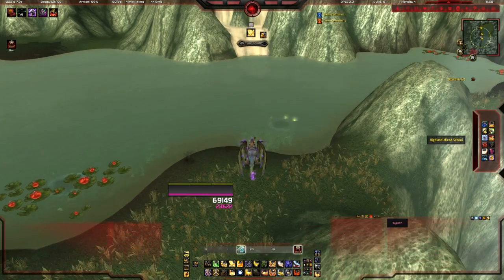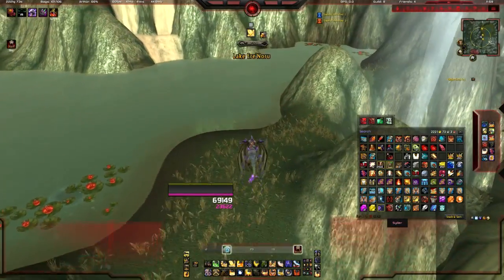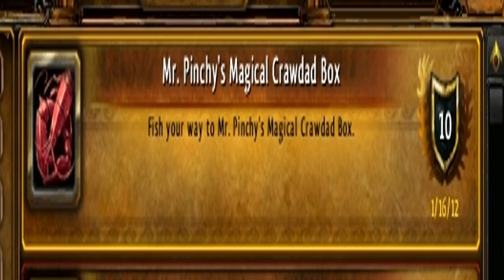To get this pet we want to go to Terokar Forest in Outland. You'll need flying as it's on a raised area. You'll also need fishing for this, and a fishing rod of course. They've removed the fishing skill requirement so you can have from level 1 fishing to capped fishing, but higher level fishing means you'll get less junk, so it makes it easier.